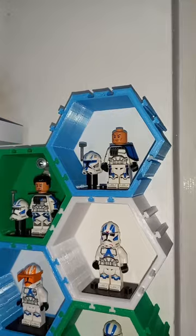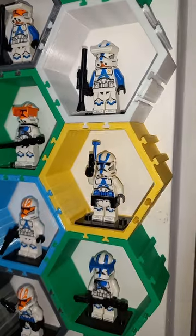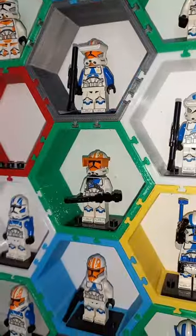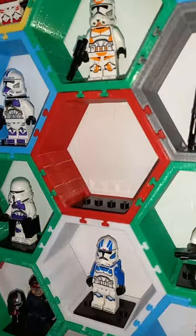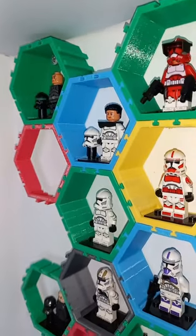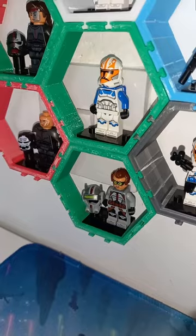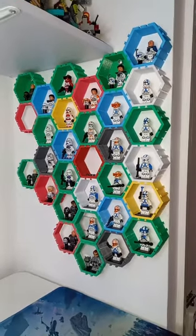Let's take a look at every Phase 2 clone I have. First up: Rex, Fives, custom Dogma, Vaughn, regular 501st, Specialist 501st, 501st Officer, 501st Heavy, 501st Jump Trooper, 332nd Specialist, Heavy, Assault and Officer classes, and a recent custom Jump Trooper. I also have Commander Cody, a regular 212th, and I really want an Airborne 212th. Commander Fox, a Coruscant Guard, 187th Legion with Airborne, Captain Wilco from Bad Batch Season 2, a Shiny Clone, Phase 2 Gunner, Echo, Hunter, Wrecker, and Tech. Crosshair's technically not in Phase 2 armor, but I'll still point him out.